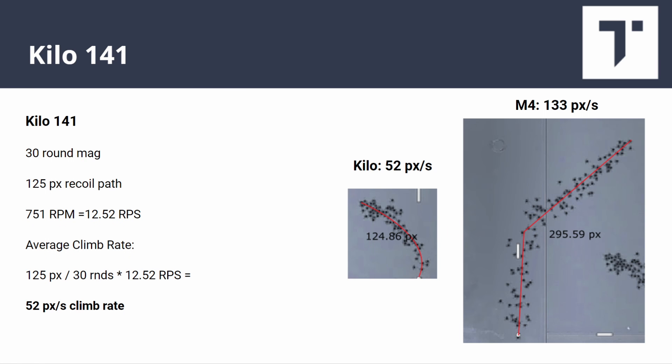The Kilo 141 is the king of low recoil. It shoots at 750 rounds per minute — 12.5 rounds per second — with only a 125-pixel recoil path, the smallest of any weapon in the game. That comes out to just 52 pixels per second, dramatically smaller than the M4. The Kilo is a lot like the AK though — the first three or four bullets have quite a bit more recoil than the rest, so that'll be interesting in tomorrow's video.